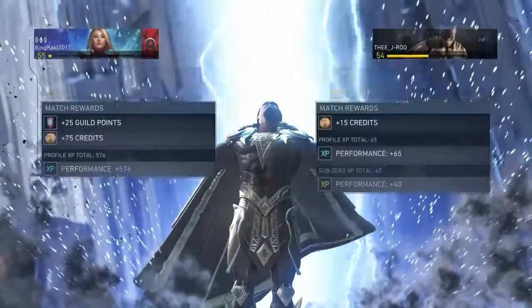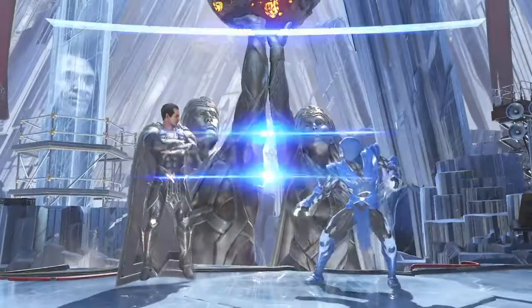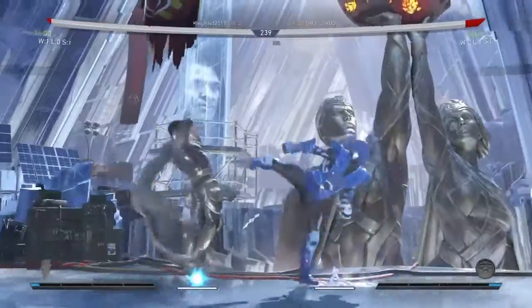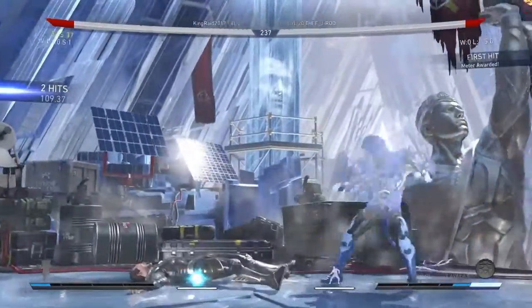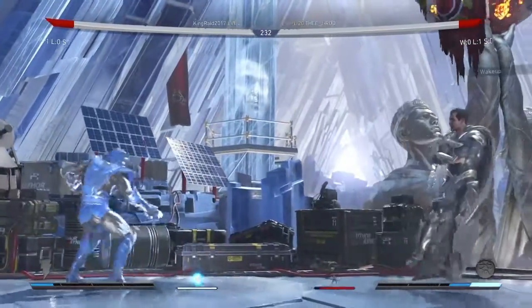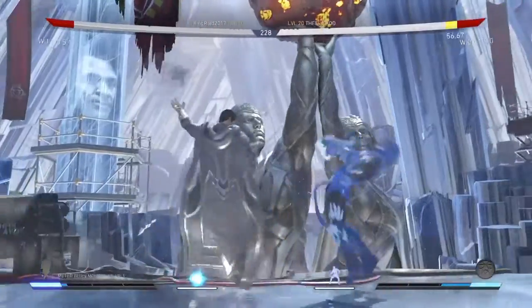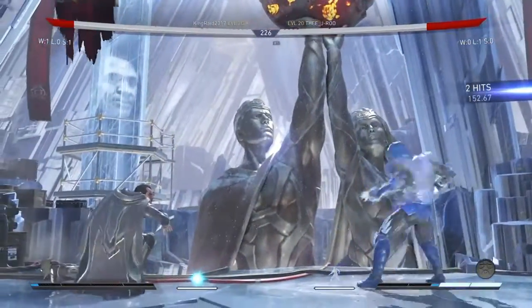I'm going to be starting game two right now. So he's got game one on me — same character, same stage. I got him with the low to start off the match. Back-2,3,3 is definitely a good move for Sub-Zero because it's forward advancing and hits low, and you can catch people by surprise sometimes.